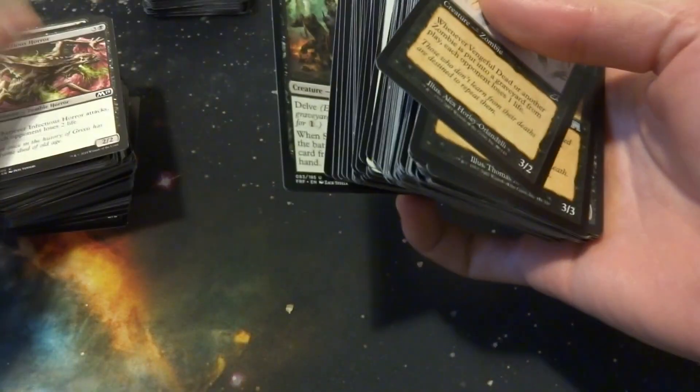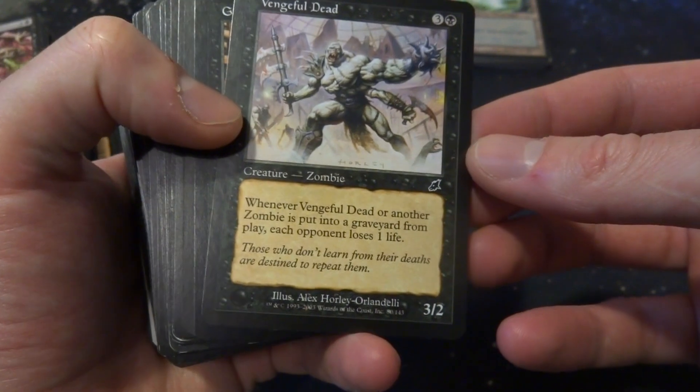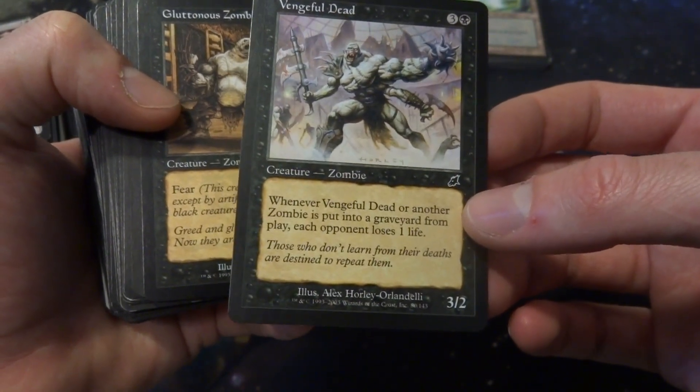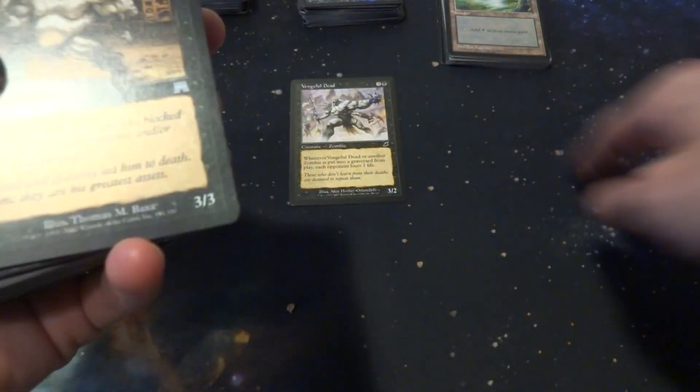I have a whole bunch of creatures to go through. I'm not going to stop on all of them but I'll look at them and build up play sets. Vengeful Dead — whenever zombies are put into your graveyard, each opponent loses one life. This could be real annoying, especially in a sacrifice-style deck. So that's a possible inclusion. I'll have a pile for includes, possible includes, and not including.